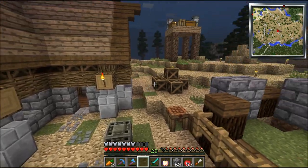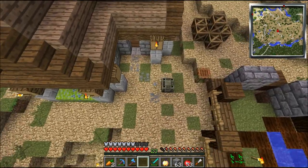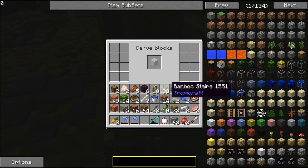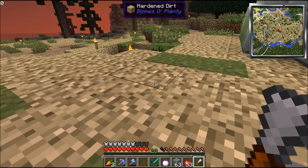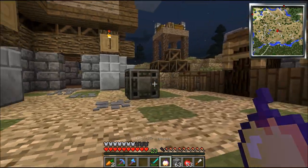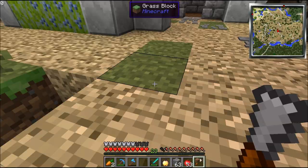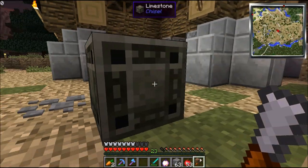I'm right outside your door. Hardened dirt — can I chisel up this dirt? You can actually chisel up dirt, but not the hardened one. The regular one actually looks pretty good — fancy dirt. That is the fanciest dirt I've ever seen. Yeah, this is the random limestone one I picked.